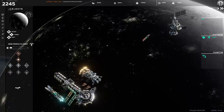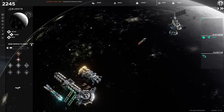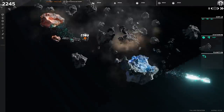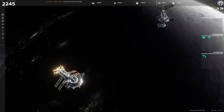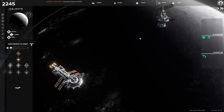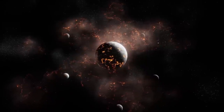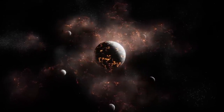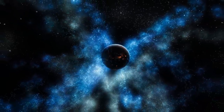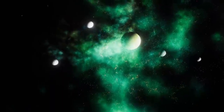Let's start at the beginning. You begin the game at a freshly constructed orbital platform in a newly discovered star system. The star system is fully fleshed out with planets, moons, asteroids, and a small nebula. It's all procedurally generated, which means each playthrough should be different. As you can see from the footage, it also looks stunning.